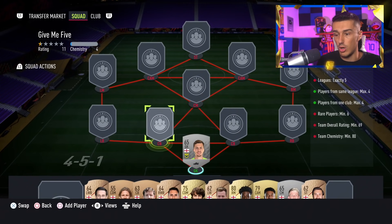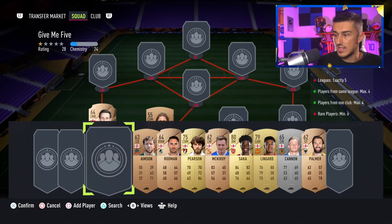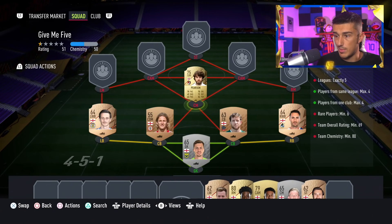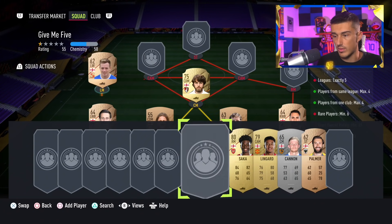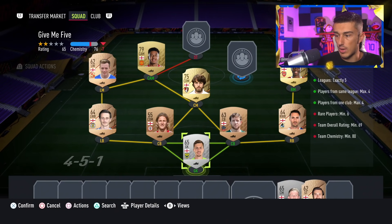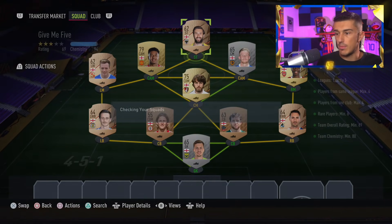We're going with Stevenson in goal. We went with Tanzer at left wing back. Lay is actually a CDM out of position. We only need 69 rating and 80 chemistry, so it is very easy to complete. Pearson is our center mid at left mid. We're going with Mick Curdy because left wings are actually cheaper, especially for rare cards. Then we've got Lingard in the middle at discard price. Sokka is pretty close to discard price. Cannon and Palmer finish off that squad — very simple.